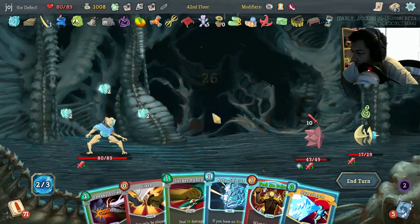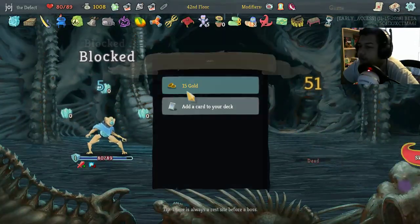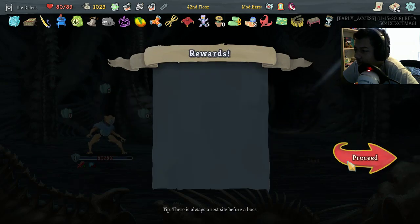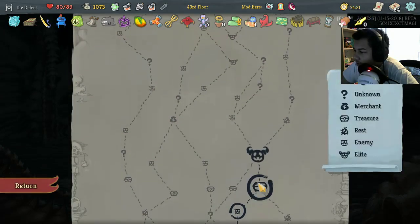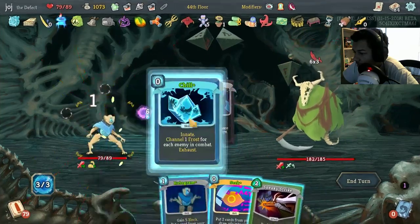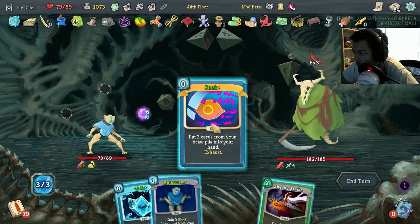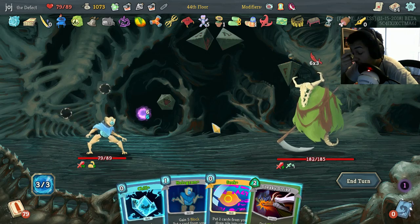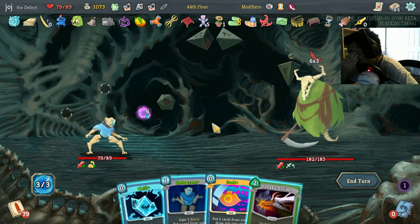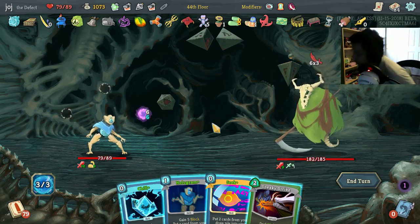Auto Shields first, then Blazing, then Blazing. All right. Spot Weakness is like pretty all right. Charge Battery though, because I'm a little worried about the whole block situation — those two are good. We gotta kill you quickly because you always kill me because I'm bad at this game. Thinking here — Seek, what do you get? Skewer would have been so good, but Aggregate.